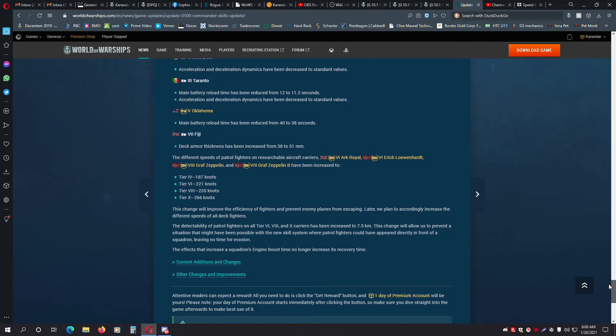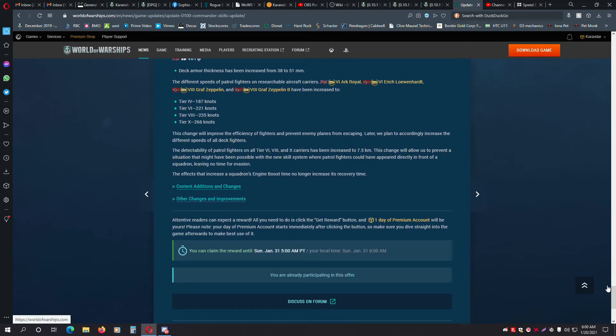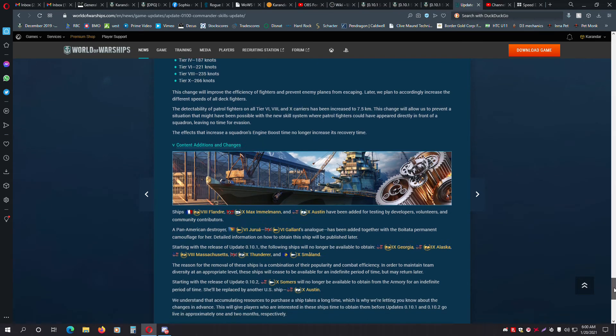Oklahoma's main battery now reloads two seconds quicker, and the Fiji deck armor thickness has increased from 38 to 51 millimeters. Wargaming is also reminding us that Georgia, Alaska, Massachusetts, Thunderer, and Smalland will be leaving us after this update. And Summers will be replaced in the armory by the Austin after the next update with the launch of Update 010-2.